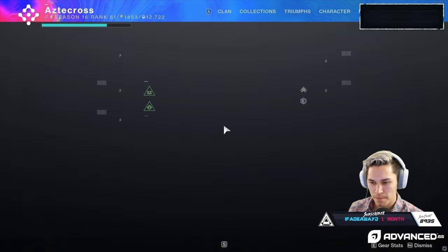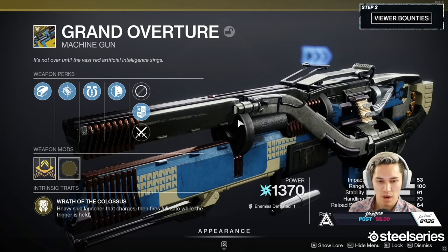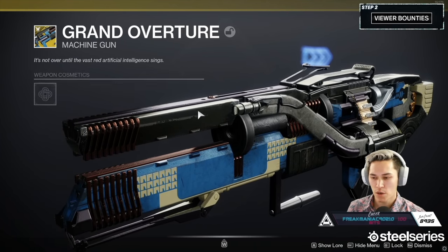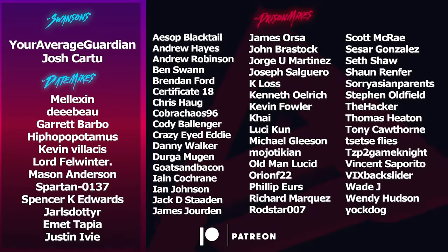Someone's going to ask about Grand Overture, the new machine gun that just dropped. I'm still finishing up the catalyst for that one — whenever I get the catalyst done, we'll do a damage test for it as well. Slap that like button like your mama told you.